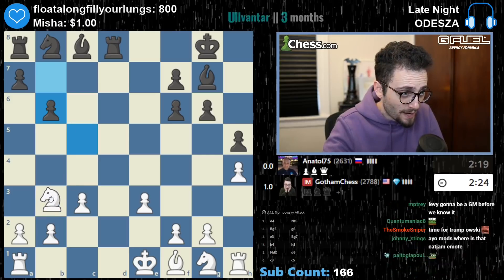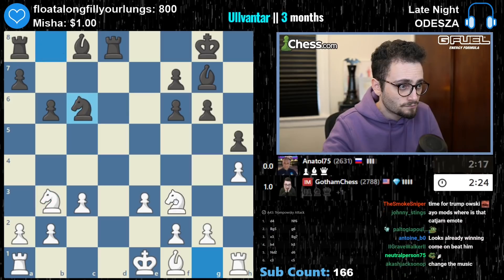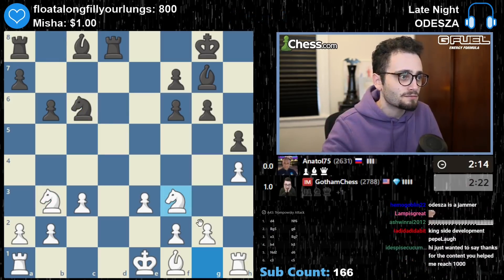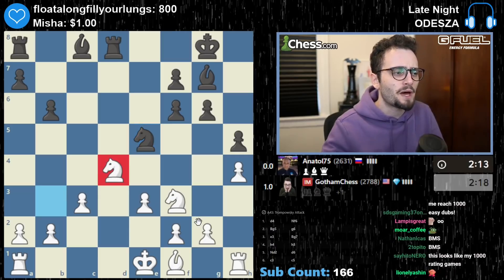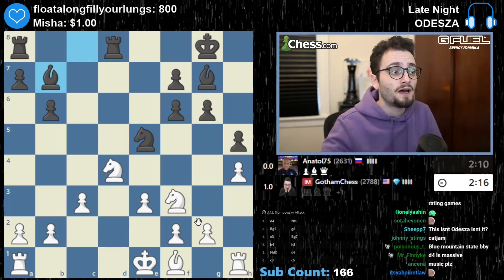I guess I have to go back. Okay, I'm just going to develop — I'm up a pawn but it's a game of chess. Okay, that's a move I guess. Let's block the center — this is the benefit of my opponent having nothing in the center. I can just put my knight there and it's just very good.